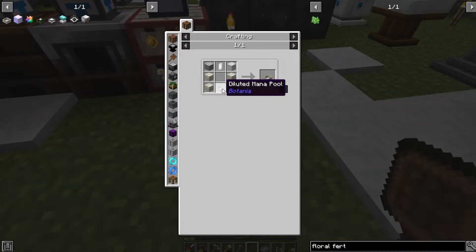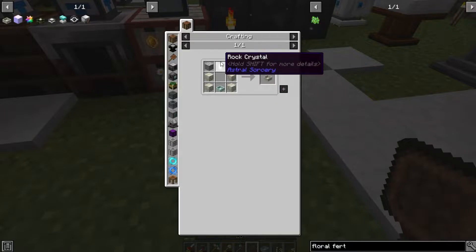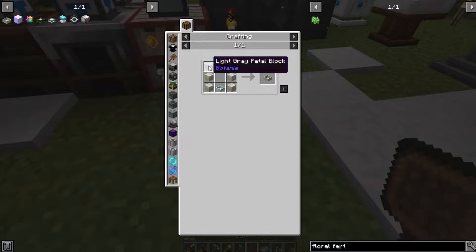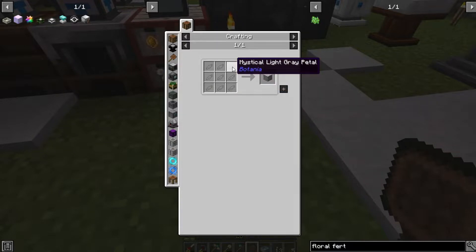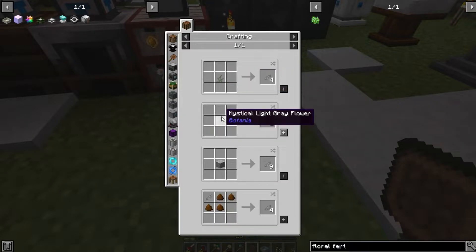Next up is the actual mana pool, which requires living rock, the diluted pool, a rock crystal which we got from Astral Sorcery way back, and a white petal block and a light gray petal block. Those come from light gray petals from the Botania flowers that we can find lying around.